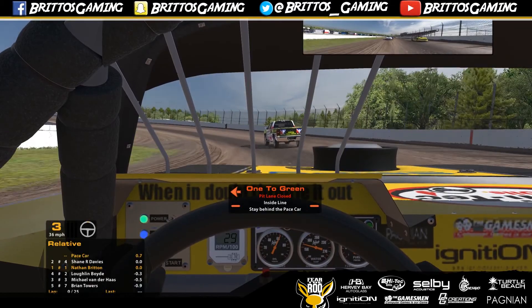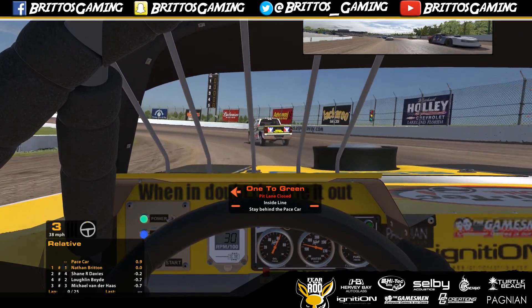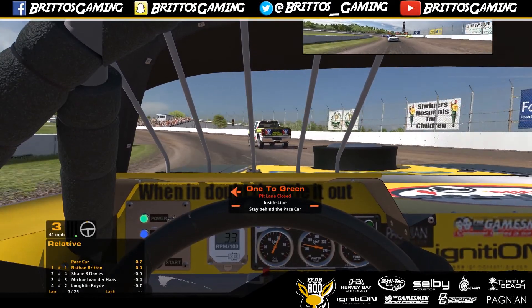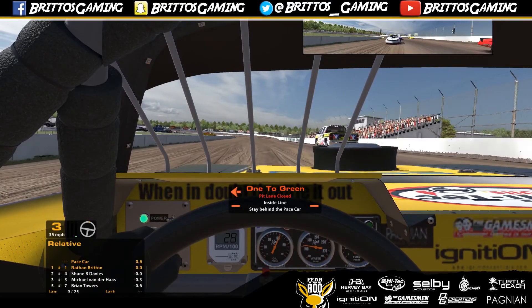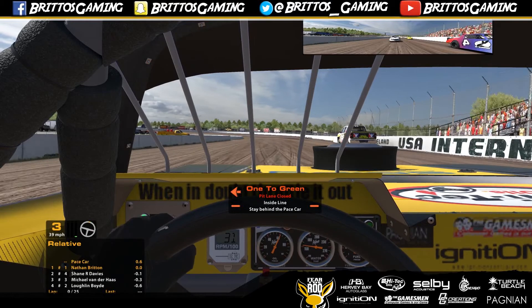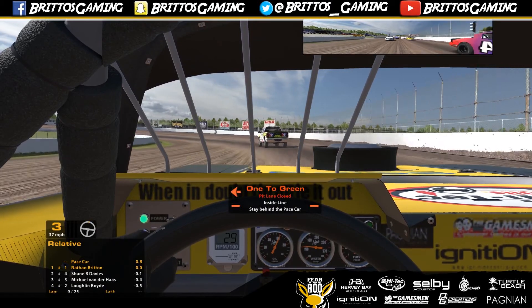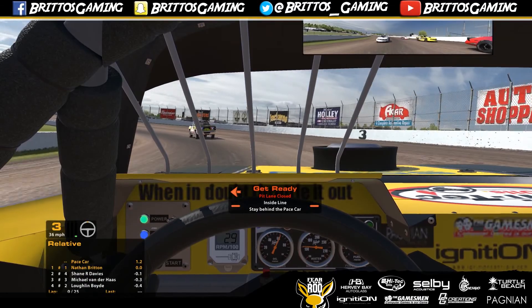Hopefully you guys have seen the new paint scheme on the thumbnail and like it. If you do, leave a comment and let me know what you think — I really like it, something different. Even the interior is something different. You can see 'when in doubt, throttle out' — it's a catchy little thing but it's pretty funny. My sponsors are on the dash and there's other sponsors there as well. The new overlays — I'll try and link their Facebook page in the description if I can remember.